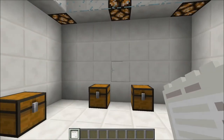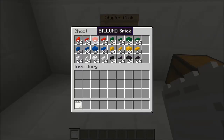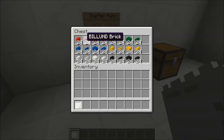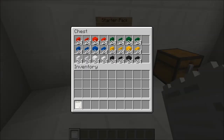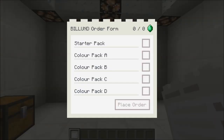Once you do order it, it will come in a randomly generated area with a chest filled with them — kind of looking like this, actually exactly like this. This starter pack is exactly the Lego bricks that you will obtain. Unfortunately, you don't get all of the varied blocks within this pack, so you're gonna have to order some colorization packs.